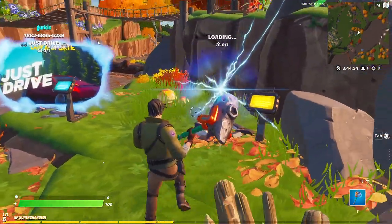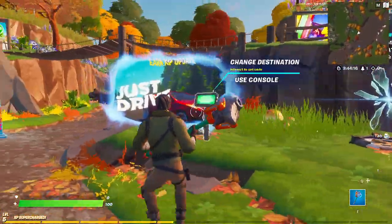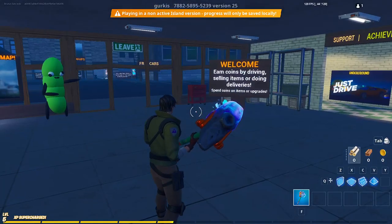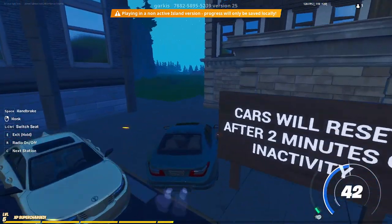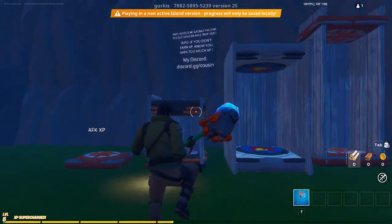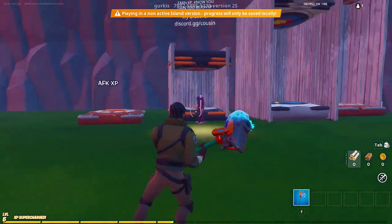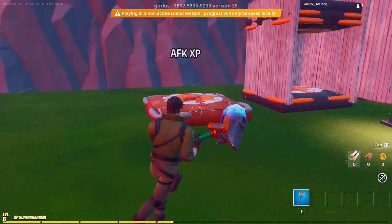Wait for this one to load up. As you can see, both maps have loaded. Now go into the Just Drive map, get inside one of the cars, and drive out here. You should see all of these bounce pads out here — there are three of them and one right here.